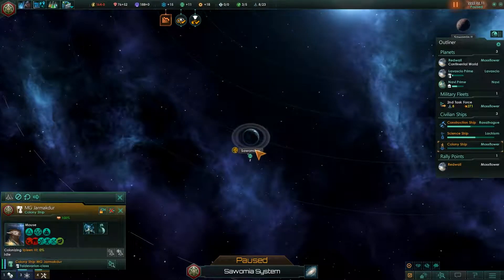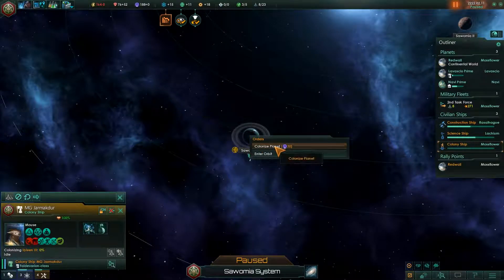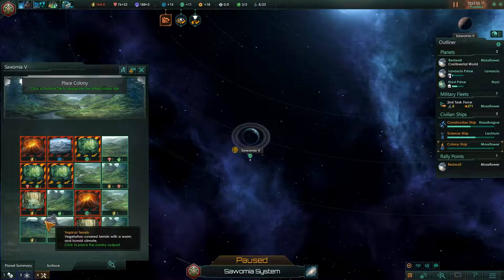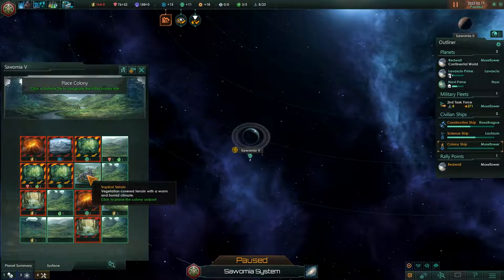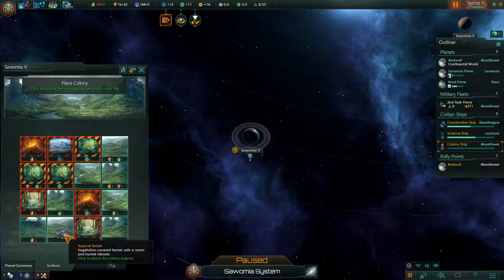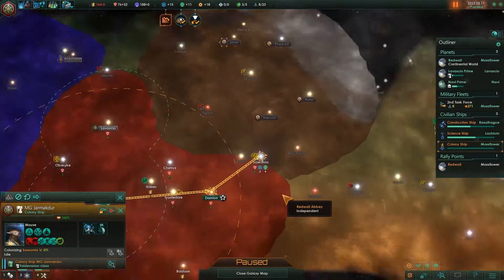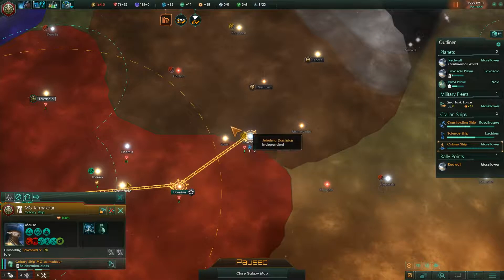So the next colony ship I pop out I'll send — actually maybe I could cancel that one colonization and send it over here instead because it might be worth it. Let's actually do that. I accidentally clicked on my task force — hold on. Task force go back into orbit. All right, colony ship, let's reroute it because I'd actually much rather strategically colonize something. So we've got a nice 16-size world here — colonize this planet instead.